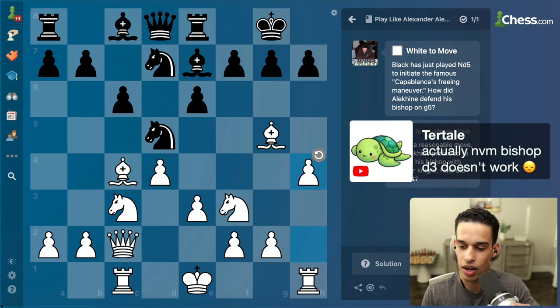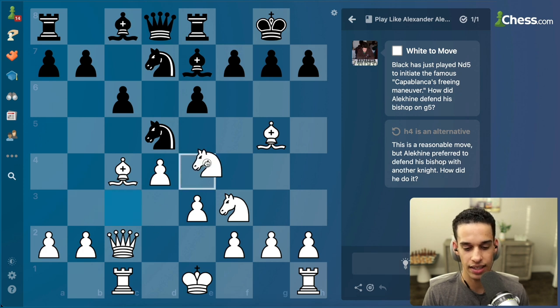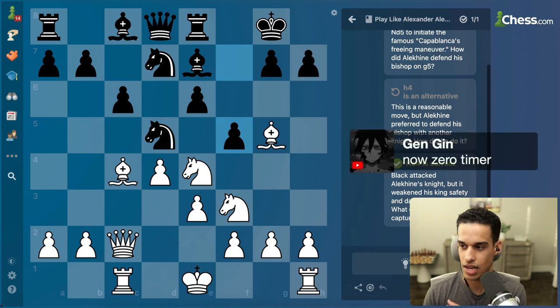What does it say? Okay, h4 - they're saying this is a reasonable move but he preferred to defend his bishop with another knight. Didn't I say so? I told you that guys! It seems like they want us to play knight e4. Yeah, knight e4 now f5. Feel free to read the hints they give you, but try to do it without the hints first - it's just going to be more realistic.